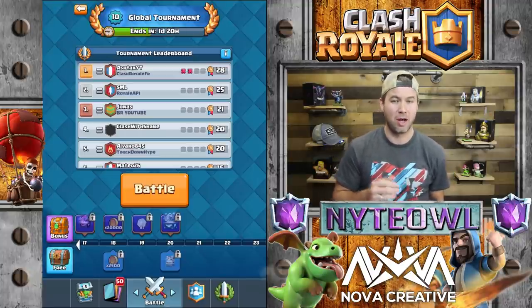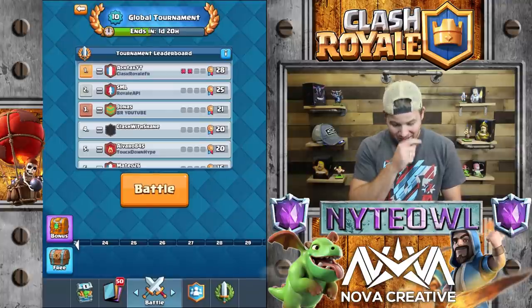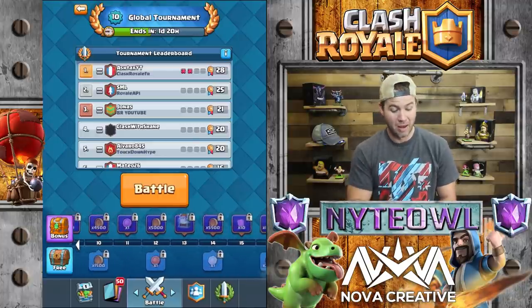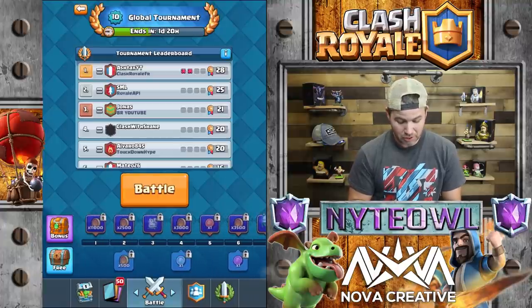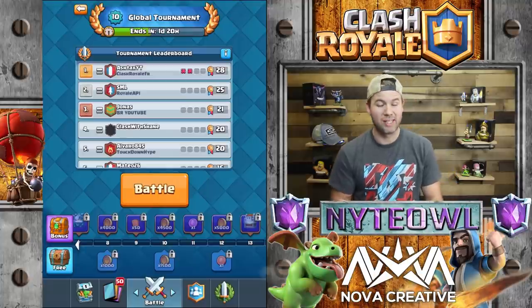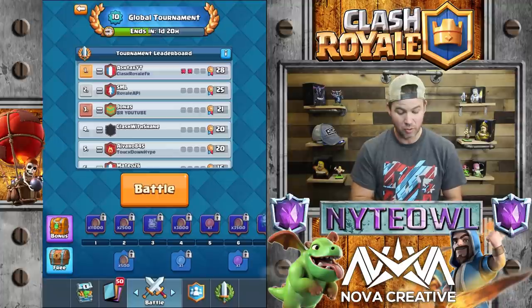A grand challenge is cool — you can spend 100 gems to potentially get 22,000 gold. But honestly, I've never gotten 22,000 gold; I usually get like 3,000 gold for 100 gems. So this is already better value for me at 500 gems, because I get 11,000 gold right off the bat. And if I can at least get five wins, that's already way more. If I get like 12 wins, I could get like 40,000 gold and a bunch of other stuff plus a legendary chest guaranteed, which is awesome.